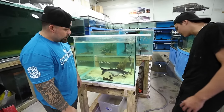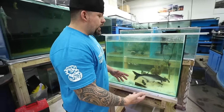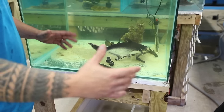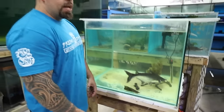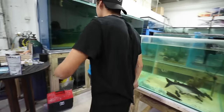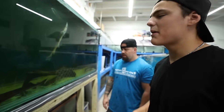Somebody brought this catfish over — we're going to rescue him and try to save his eyes. What happened was he was in a huge pond, and he's got fungus on him. They brought him over and put him in that pond, and he's just going crazy because he's not used to being in a confined space. Catfish are very sensitive and can get fungus really easily. We're treating him — hopefully we'll be able to save his eyes. That's why the water is a little green right now.